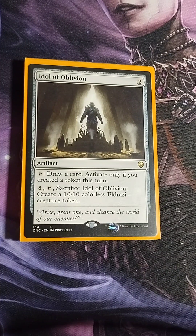Idol of Oblivion — two drop artifact. It doesn't see a lot of EDH play but it's very helpful here. Tap it to draw a card, activated only if you created a token this turn — and we're creating tons of treasure tokens, so that's never a problem. It also has a special ability where you pay and tap and sacrifice it to create a 10/10 colorless Eldrazi token, but mostly I use it as a draw engine.